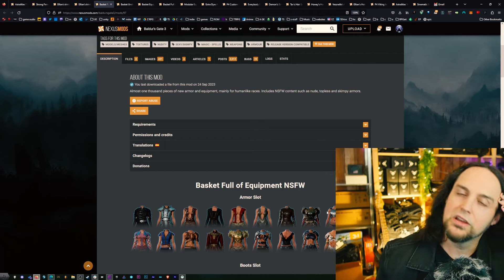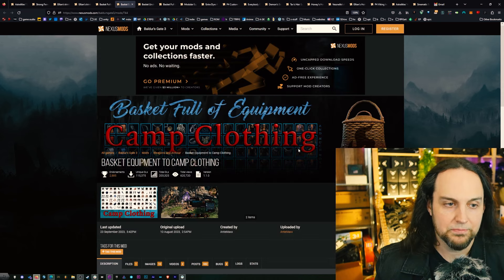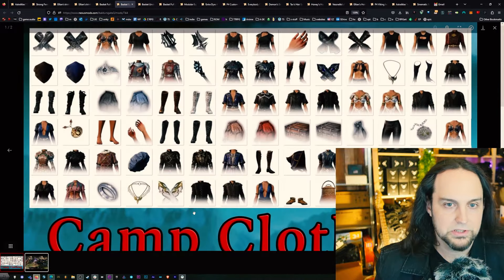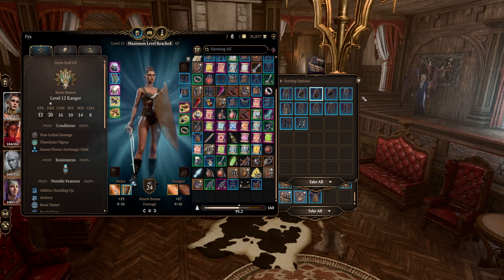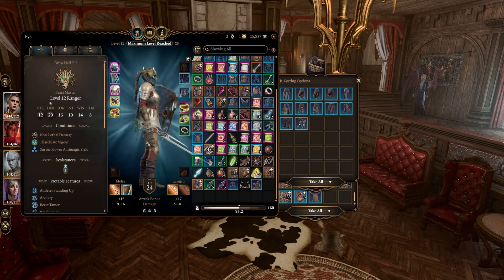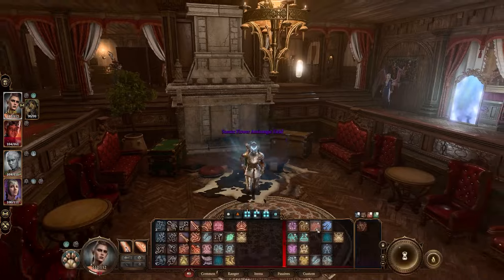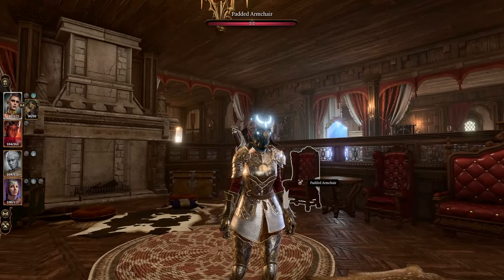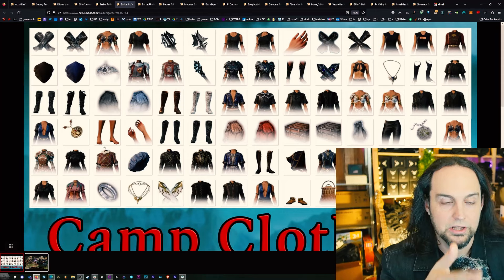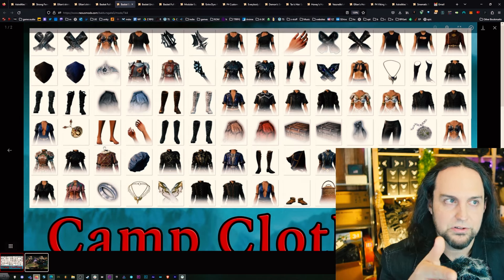There's a better way to do this and it allows you to have your armor and your aesthetic — this is camp clothing. What this does is it makes all the basket full of equipment stuff translate over to your camp clothing slot. On the left of your character you have all your armor and that's the stuff that matters for when you're playing the game. On the right that's your camp clothing — that's how you look and you can toggle that at any time. So you can be wearing your armor but your character can look the way you've set it up with all your camp clothing.